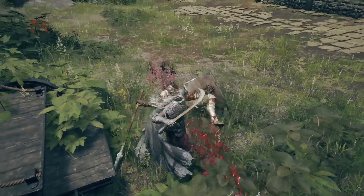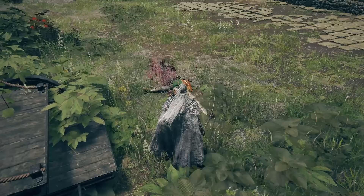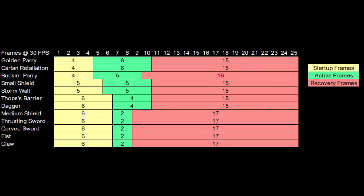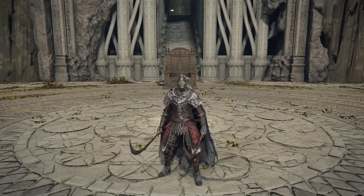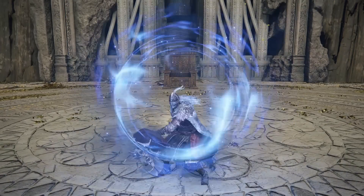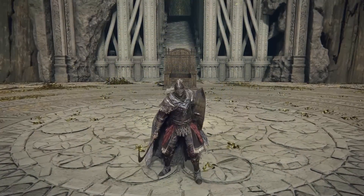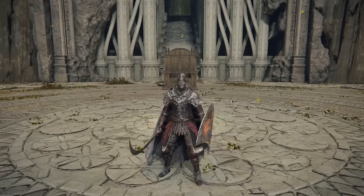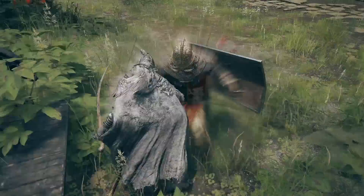Why is that? First, it is easier to associate power stance curve swords with an aggressive build. Secondly, parrying with a curve sword is strictly weaker than parrying with a shield, so you don't see it nearly as often. Any parry you can land with a curve sword would have landed with a small shield. The biggest benefit is allowing you to parry while power stanced without having to swap, and of course your sense of pride and accomplishment as you land a parry with stricter timing.